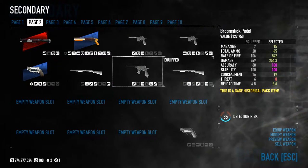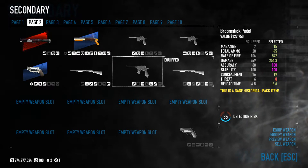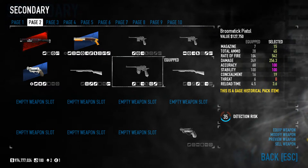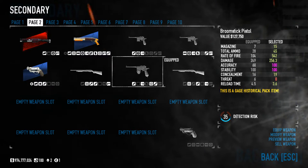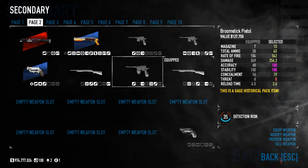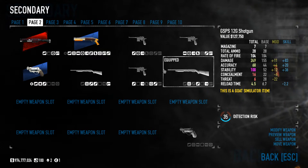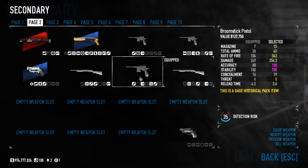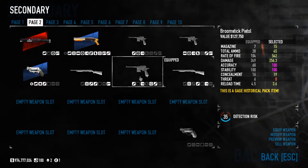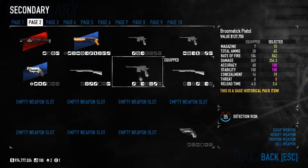Next one is the Broomstick Pistol — 256 damage, guys! 256 damage! That's the highest amount of damage we could get out of these three weapons. So Cavity is the lowest, next is the GSPS with 249, and the Broomstick Pistol with 256.3. Magazine of 15, total ammo of 45, so we have three magazines.